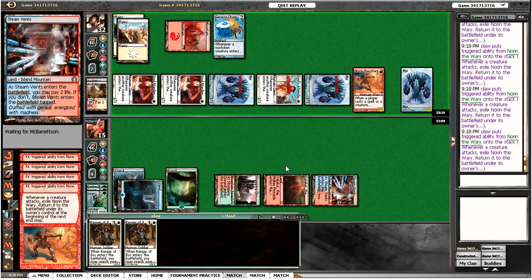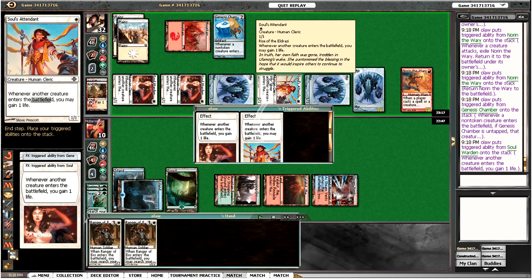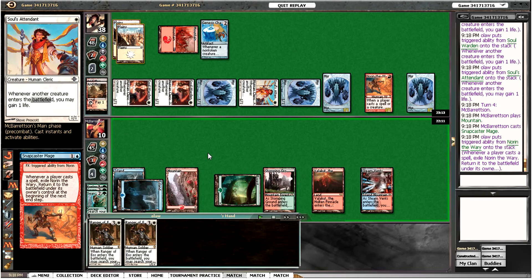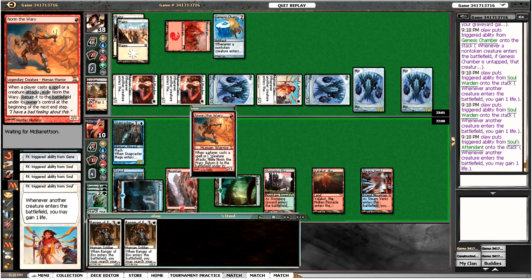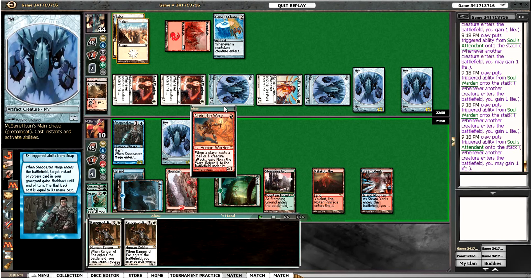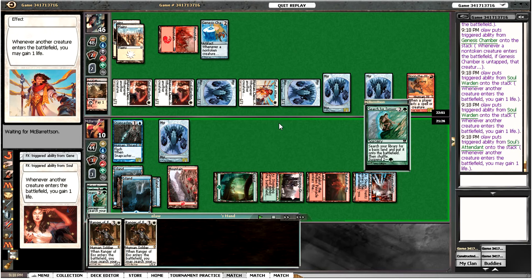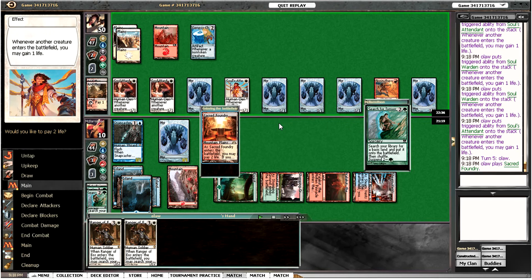We get to attack in with all our guys, attack for five. Norin comes back down, gain three life, and then the Genesis Chamber token comes down which gains us three more life. Life total goes all the way up to 38. Hardcast Search for Tomorrow gains us six more life, so we get into quite a healthy life total here.